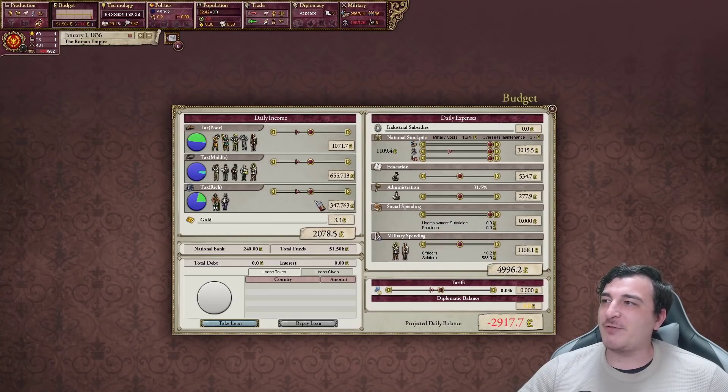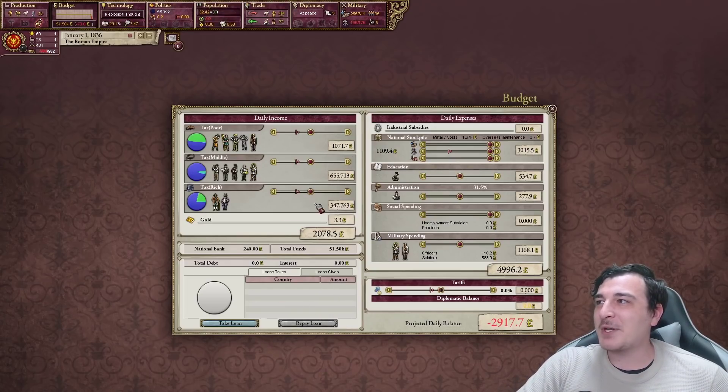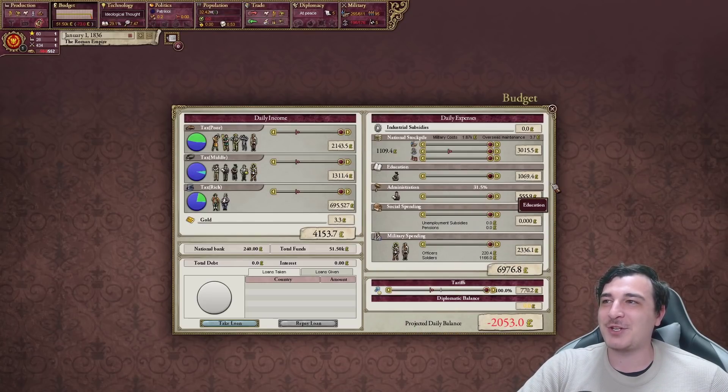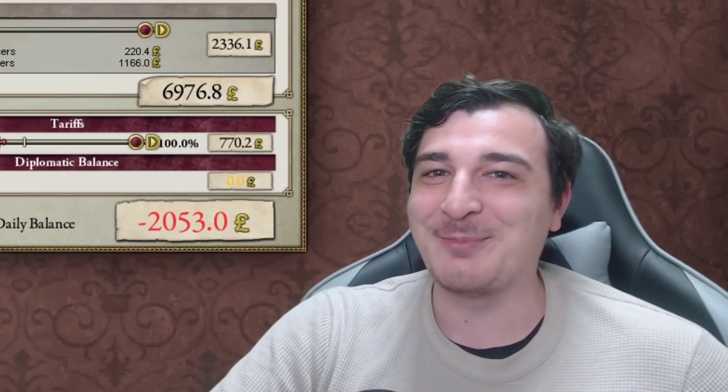I finished EU4 with a few million ducats and I start this with 50,000 — that seems a little bit low. I'm going to start taxing everybody in the country — maximum taxes for everyone, maximum tariffs on everything. I'm going to increase the defense budget, administration, and education. We're definitely putting these taxes to good use. Looks like the party in charge is Patriokioi, which I'm assuming is the reactionary party, but most of the country is conservative.